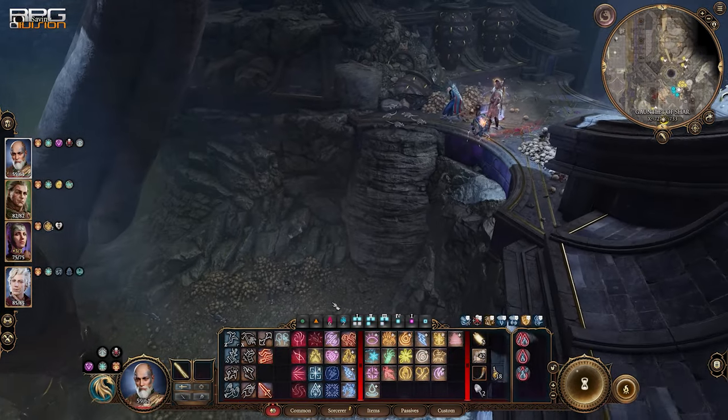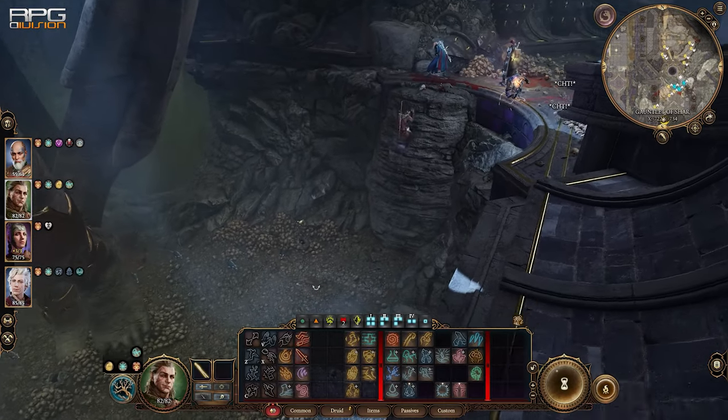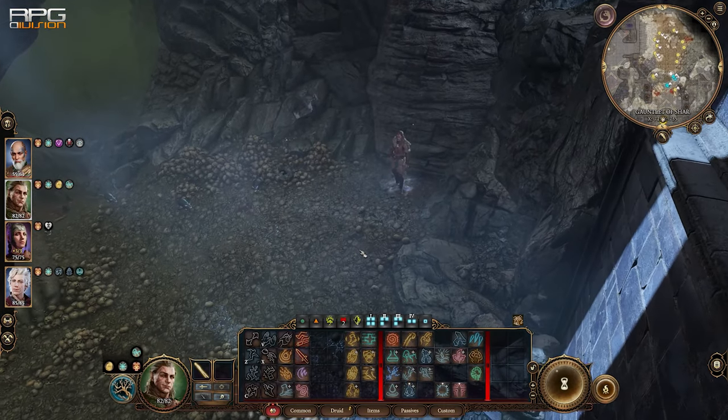It's gonna lead to a fight. After the fight, loot the leader of the pack — you'll get a Forged scimitar and shield.